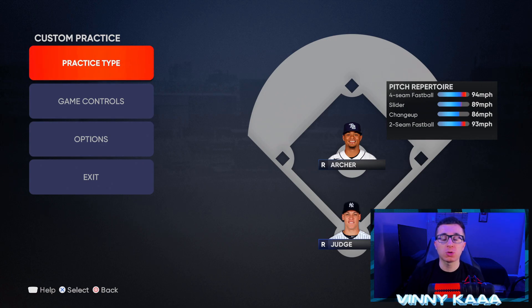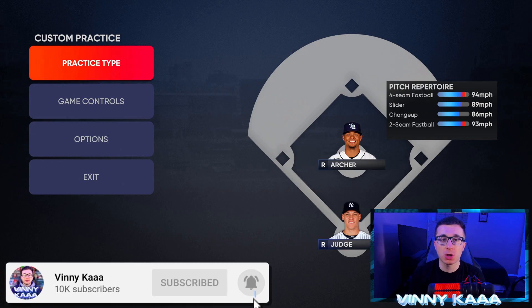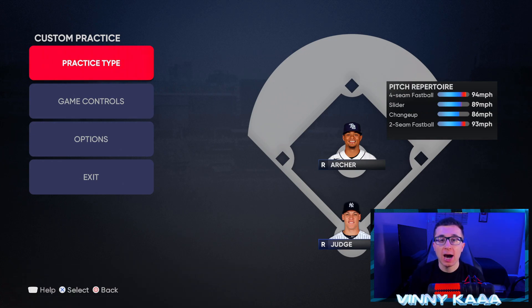We are on MLB The Show 21, and like I said in the intro, you can still use these settings for MLB The Show 22 on day one. As soon as the game comes out, I will be updating all of these settings — the pitching, hitting, and fielding on day one. Nothing is really gonna change. Only two settings in the hitting settings are actually different from what we saw in the 22 tech test, so you can still use all these settings and be completely fine. The only thing that will change in the hitting is the PCI anchor.